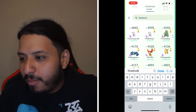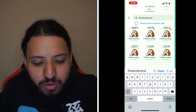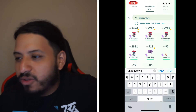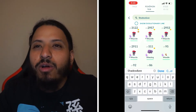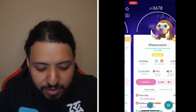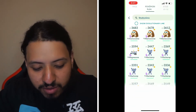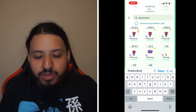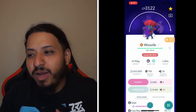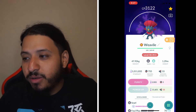Numbers 10 and 9 are Shadow Mamoswine and Shadow Weavile — they're pretty close. Number 10 is Shadow Mamoswine with Powder Snow and Avalanche. Against Giratina everything is neutral for Mamoswine. The reason I give Shadow Weavile the slight edge at number 9 is its Dark typing — it resists both Ghost moves. Snarl and Avalanche is a better moveset overall since Snarl charges faster, and the Dark typing resistance to Shadow Ball and Ominous Wind puts Weavile just above Mamoswine.